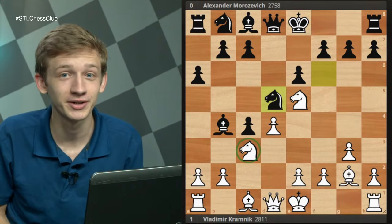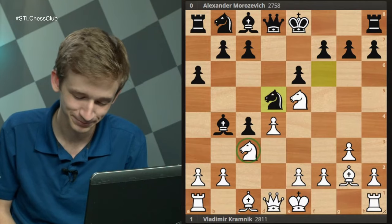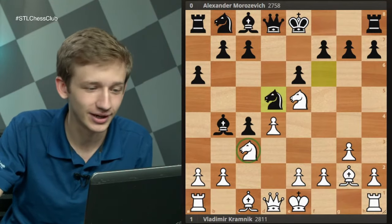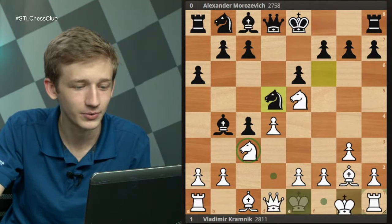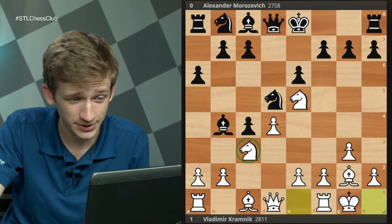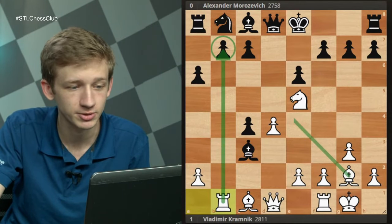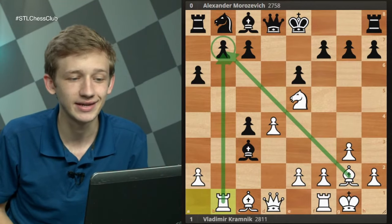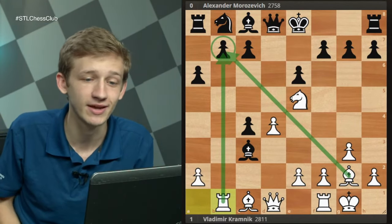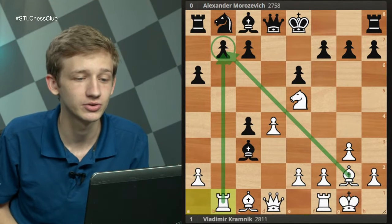A little bit later in the lecture we'll learn that Kramnik was also known for going to the bathroom a lot in his world championship matches, but that's beside the point. In this position, white plays kingside castles. You don't really have to worry so much about the pawn on c3 — black can in fact capture it, but it's perfectly in line with the game plan to bring the rook to b1. All of a sudden the activity on the light squares is beginning to come to a head; the b7 pawn is going to fall and white is going to have a ton of compensation.